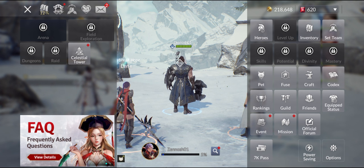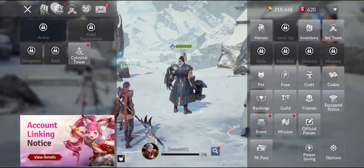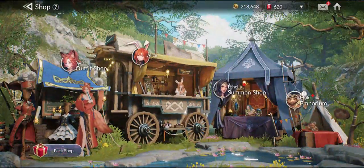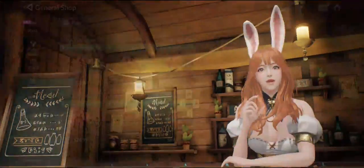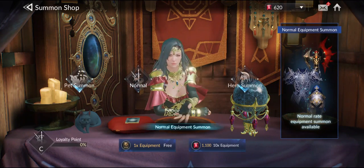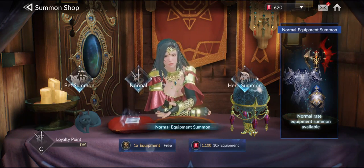I think we gotta go into the summon section in order to summon the equipment. I'm also kind of new to this game. That's a general shop I guess — I think it's gonna be this shop right over here: the Equipment Summon. Yes, it actually has that red dot. Now let's summon.